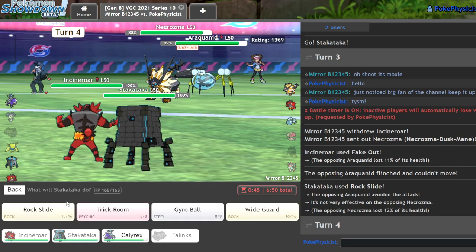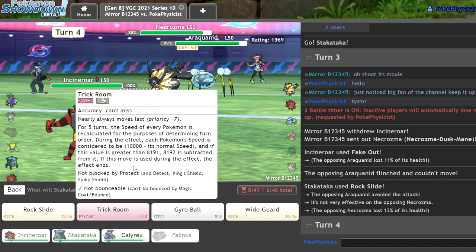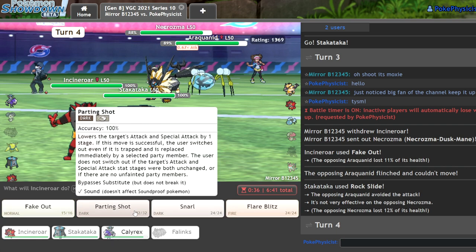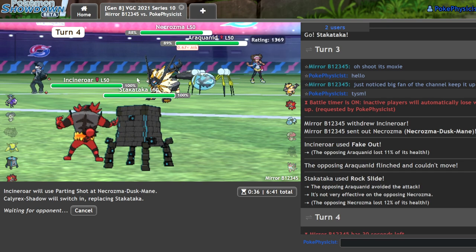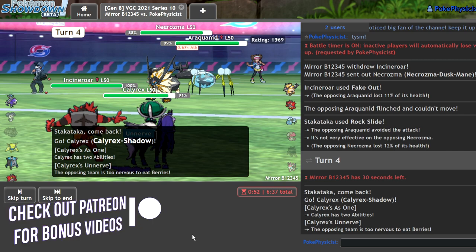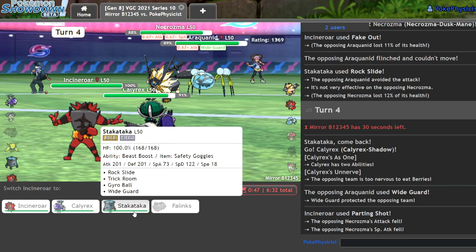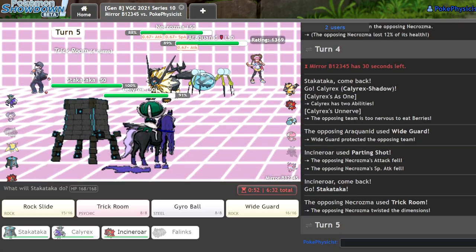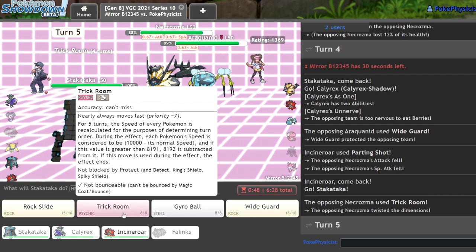Let me Parting Shot the Araquanid and go hard into Calyrex Shadow. Actually, Parting Shot Necrozma might be more worth my time. They Wide Guard — makes sense. Let's see if they Trick Room. I don't think they should Trick Room ever. They do Trick Room. Fine by me. What I can actually do here is Trick Room back and protect, or just get in my Incineroar.